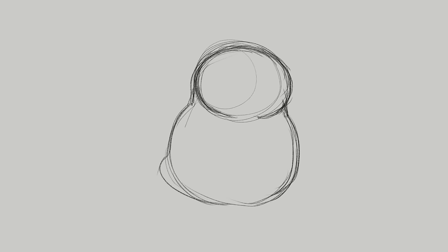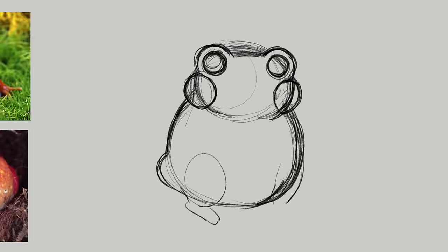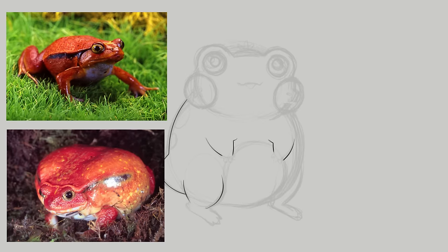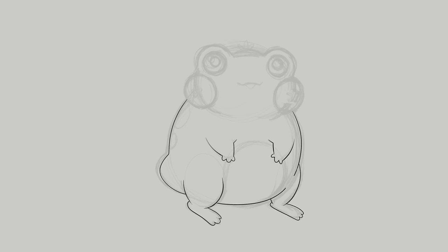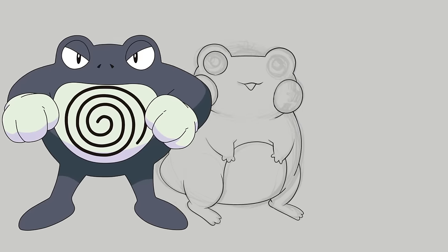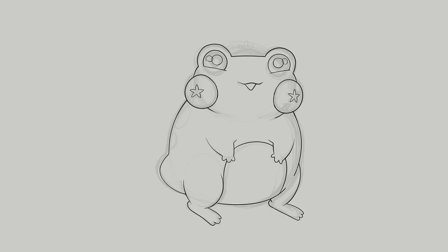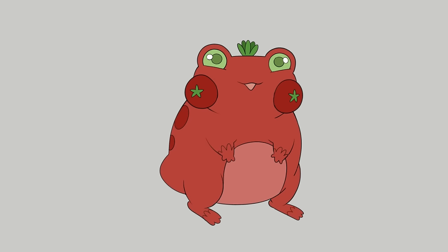The next animal we're making a Pokemon from is the Tomato Frog. These little guys are small, plump, and look like they're constantly keeping themselves from throwing up. As for my tomato frog Pokemon, I'm making him a bit more smiley since we already have a lot of frowning frog Pokemon. It was essential that I keep the round rotundness of a fat tomato. You also get some splats of tomato sauce on him, and a little stem so that we know what we're looking at. I just wanted a really chunky frog.